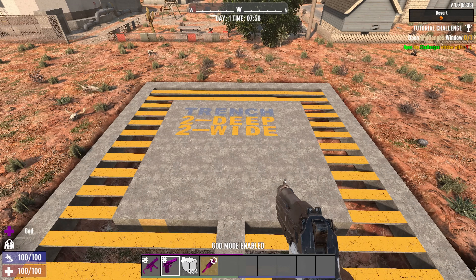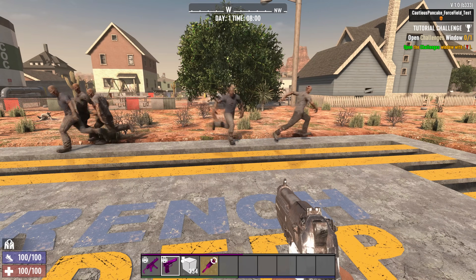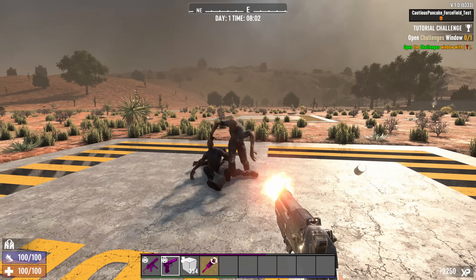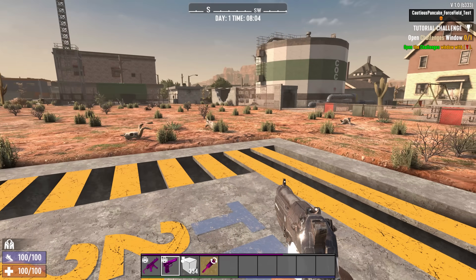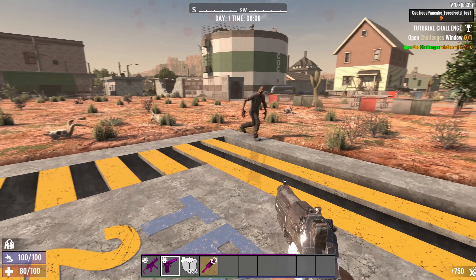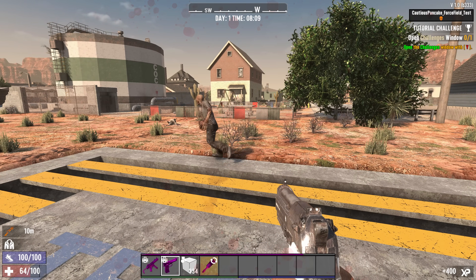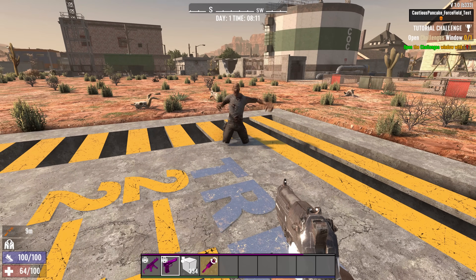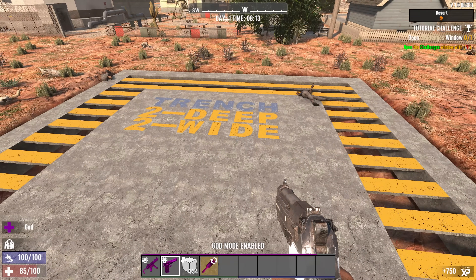This one is two wide and two blocks deep — let's give that a shot. We've got a bit more rage mode and you can see one trying to sneak across, which isn't so good — that's where they can actually cross the force field and go into rage mode. We're seeing a little bit of weird behaviour on this one, with crossovers occurring, so a two-wide two-deep trench is not one that you want to do.